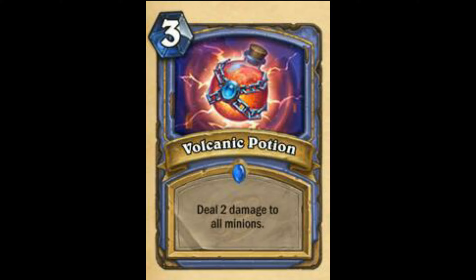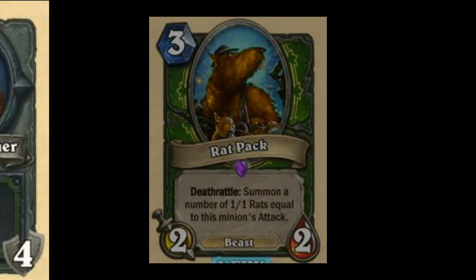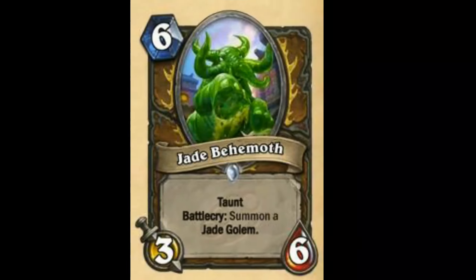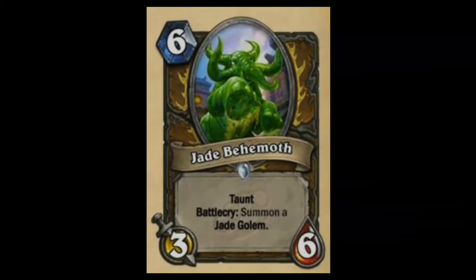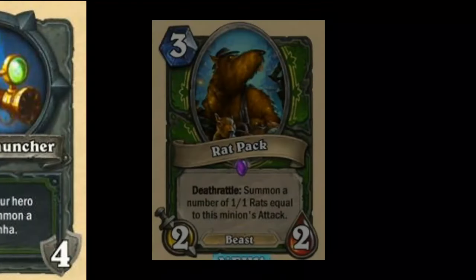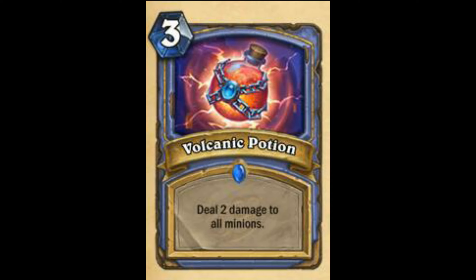Next is Volcanic Potion — Deal 2 damage to all minions. May see a bit of play, probably won't see much play. But because of all this potion stuff, maybe people will get this card from Kabal Chemist, which is alright. Not a really good card if you put it in your deck directly, but it will be alright if you get it from adding a potion. 7 out of 10, 70 out of 100.